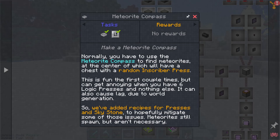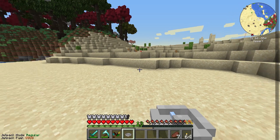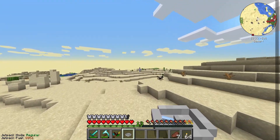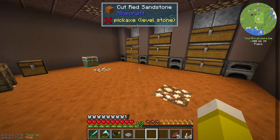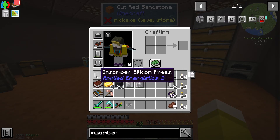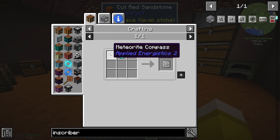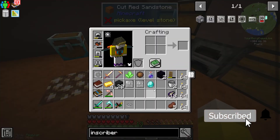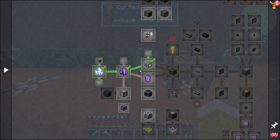Reading the quest book helps here: recipes for presses and skystone have been added to hopefully mitigate having to hunt meteorites — meteorites will still spawn but aren't necessary. Back at base, we're missing the engineering press. That just takes a compass and a diamond, easy. With a diamond we craft it and the engineering press is completed.